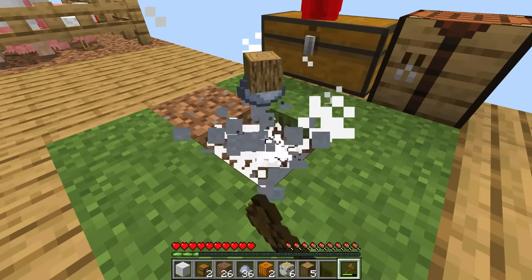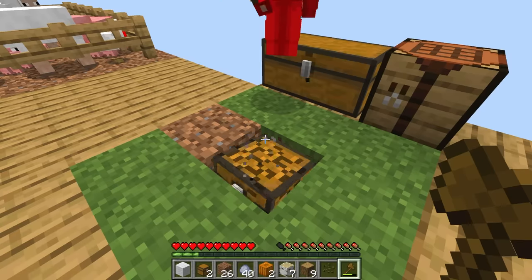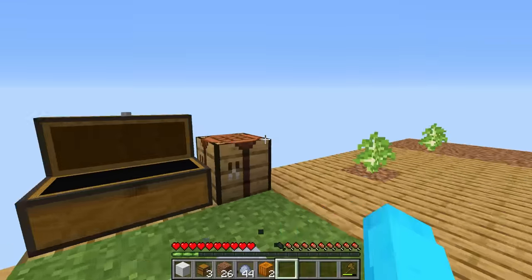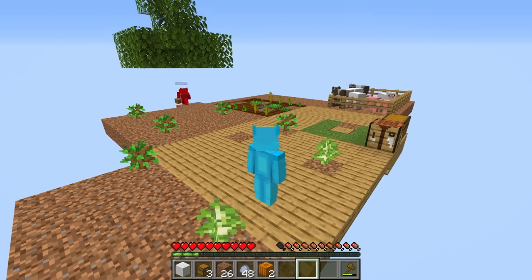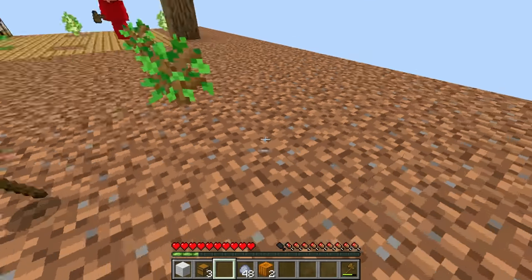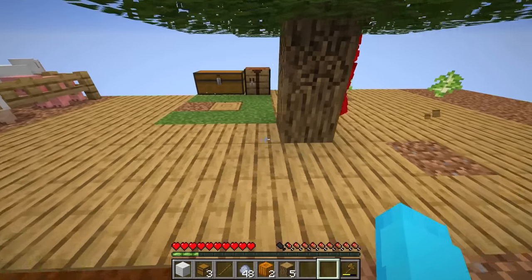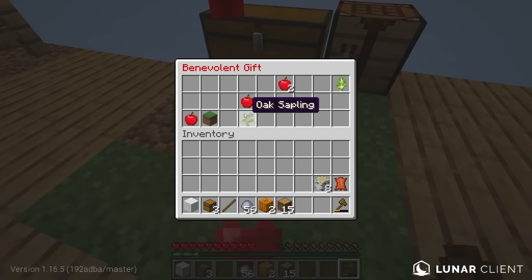Help me mine this block Cash — I want to see phase two already. A chest with melon seeds and leather — useless, but let's place those melon seeds. Till more land and place melon and pumpkin seeds over here, while I farm these trees. Our place is coming along really well — it's crazy how we built all of this from just one block. I wonder how big we could get this at the very end — I want a whole mansion!